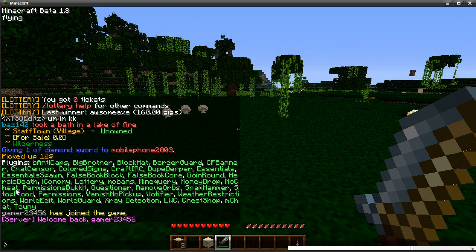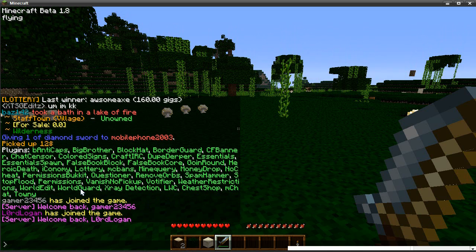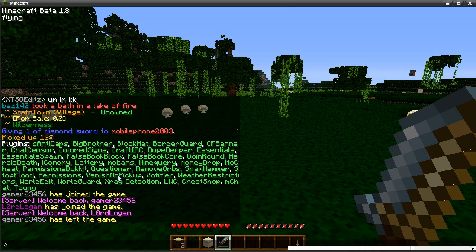Next one is Permissions Bucket — I highly recommend everyone transition to superperms, which is what Permissions Bucket runs. A lot of plugins are moving to superperms now. We also have Permissions as well because we have a bridge for older plugins. Questioner works with Towny — it allows you to add someone to your town even when they're offline, and when they come online it says they've been added, then they do slash accept.